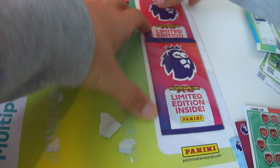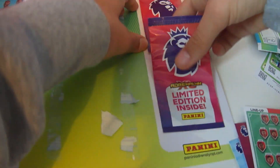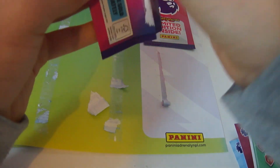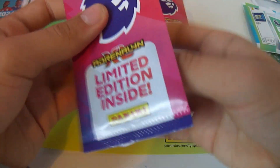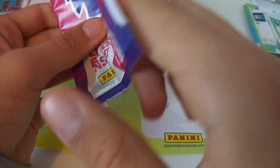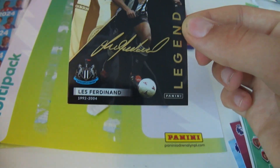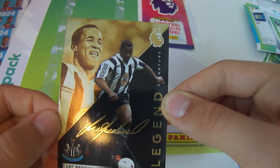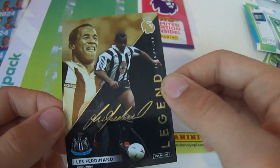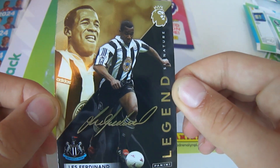Let's start with this limited edition — I can see it's a legend from the writing behind. Hoping it is Luke Shaw or just any new one. Oh, this one's a legend too, and you can see by the club it's Les Ferdinand for Newcastle — our second legend. And it's a signature too, I just realized. Wow, a signature Les Ferdinand!